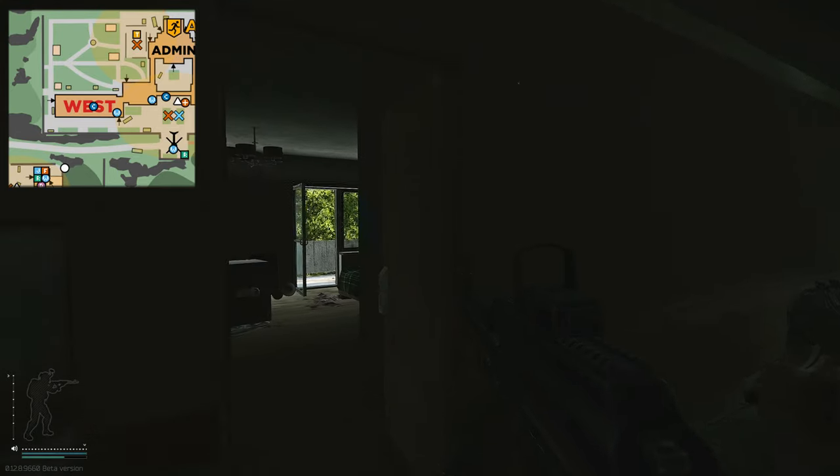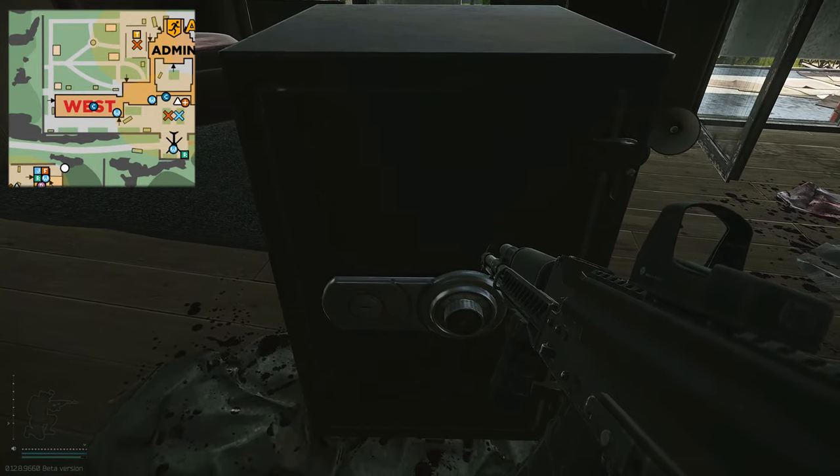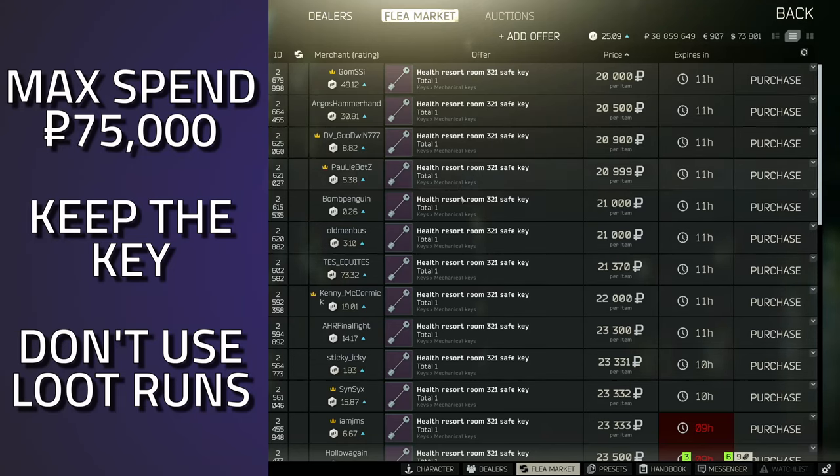Go through the balcony and then go left. The door should already be open, and then the safe is in the middle of the room — and this is what the key unlocks.